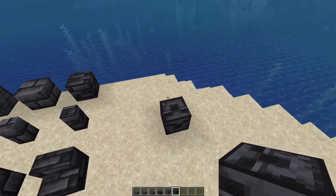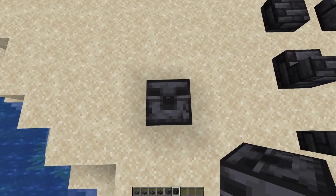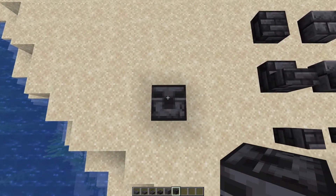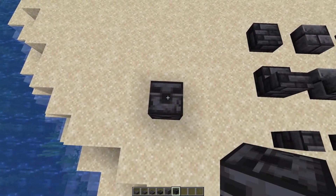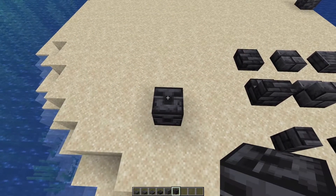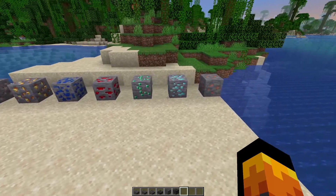We also get a new chiseled grimstone block which has a face in it. At the moment I'm not quite sure which one it is — it almost looks like it could be the slime, but I don't think so. It could be the new Warden mob.